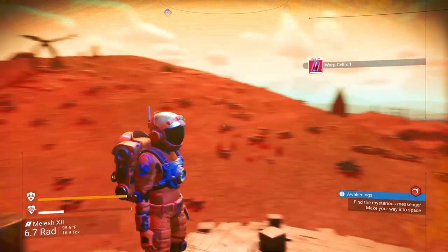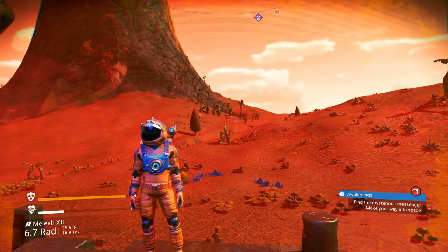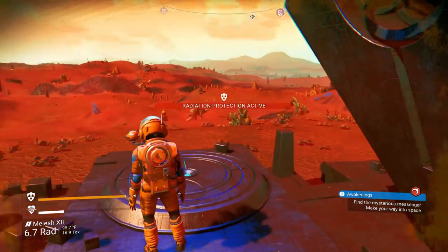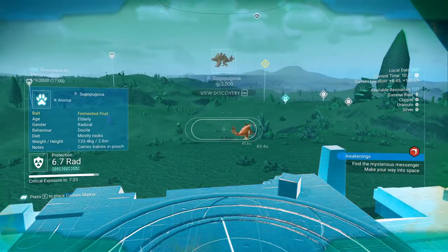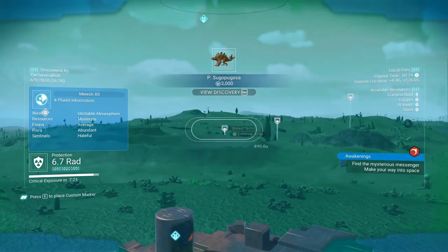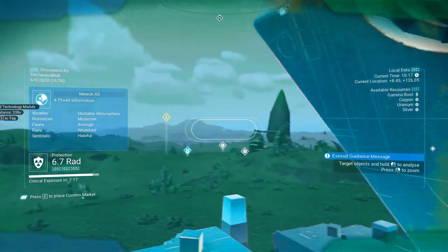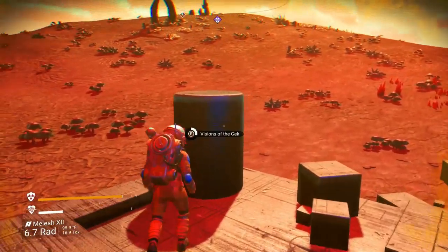We've got another warp cell. I'm rushing through this because it's a beginner's guide and I'm showing you the important stuff — but don't miss your chance to run around on these planets and look at stuff. I'm just showing you where to get to the points to move your progress forward, so don't feel like you have to rush this at all. These things you want to grab, and they'll give you some words.